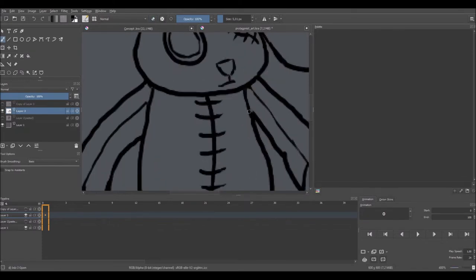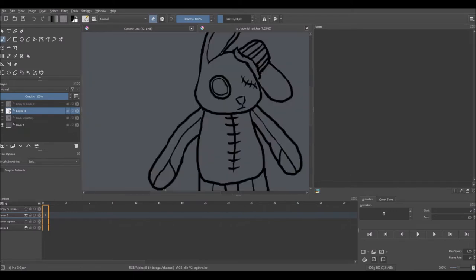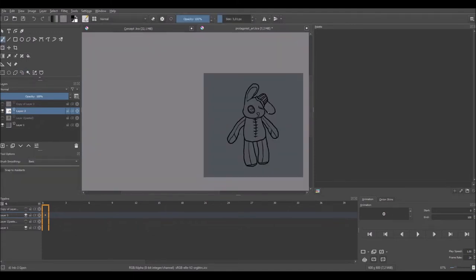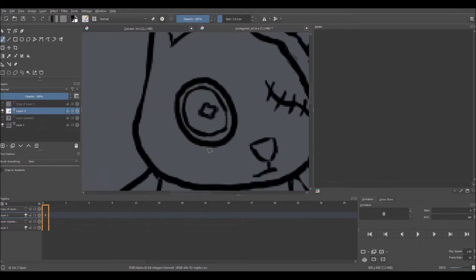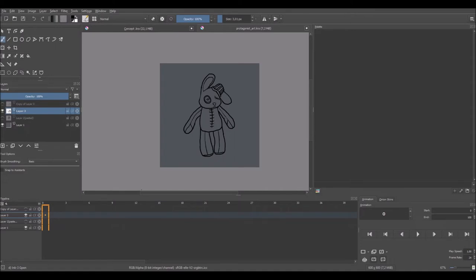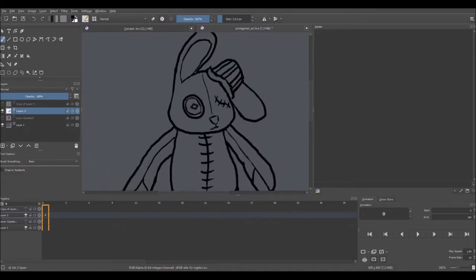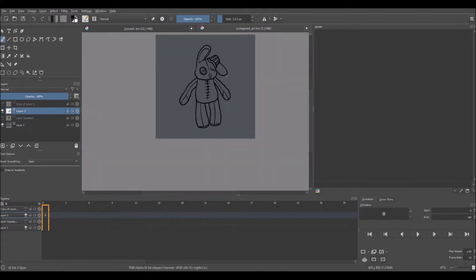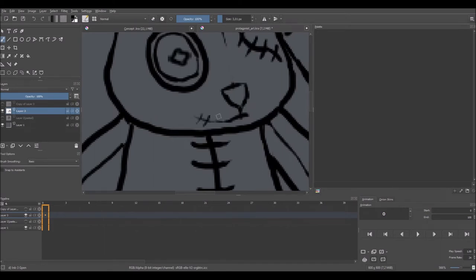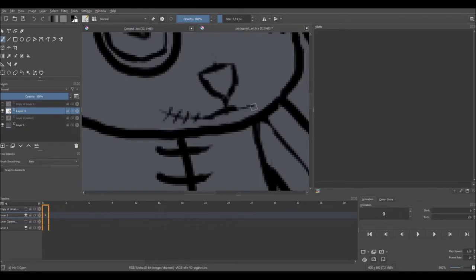I went with a smaller mouth, shrank the face more toward the bottom, and settled on that. For the eye, I wanted him to have a normal button eye like puppets usually have, and the other eye being removed. Then I tried to add more detail to the face — a line going from top to bottom didn't fit so I kept only the top part. For the mouth I also added a stitched line.